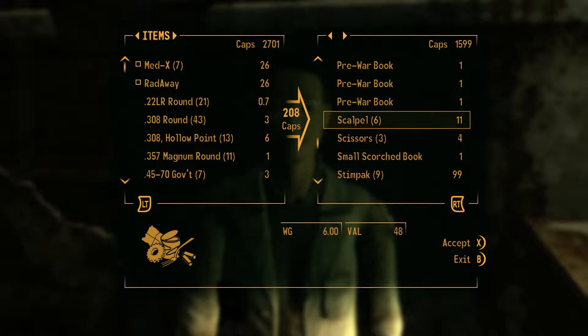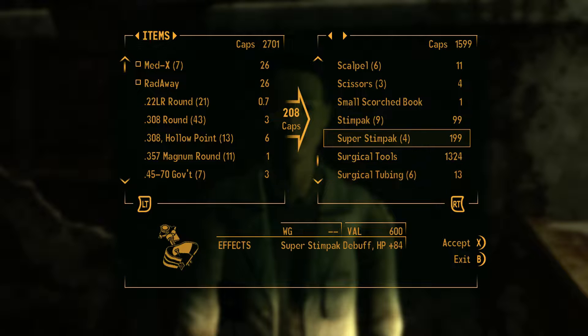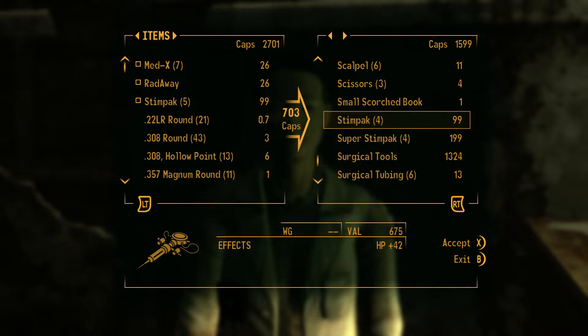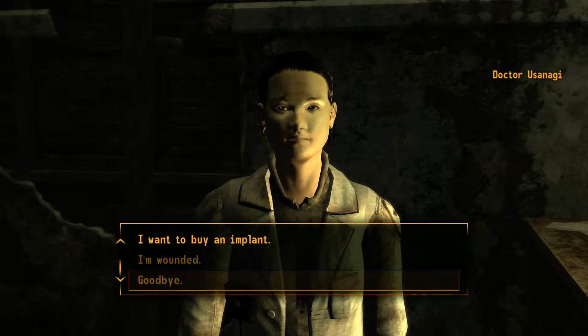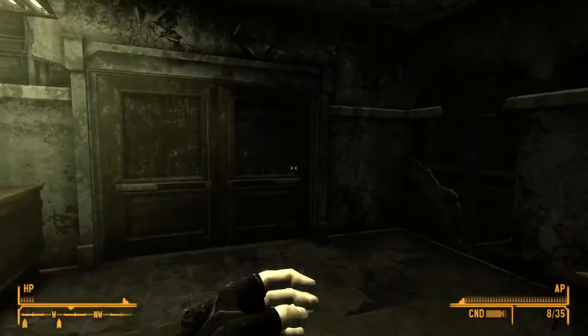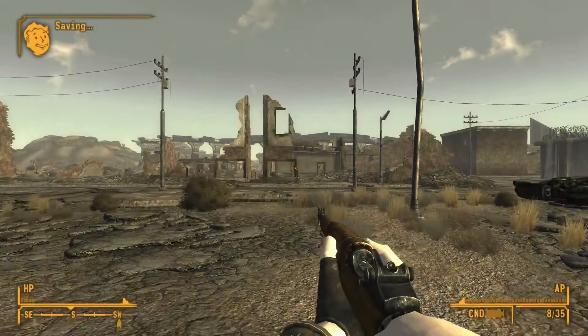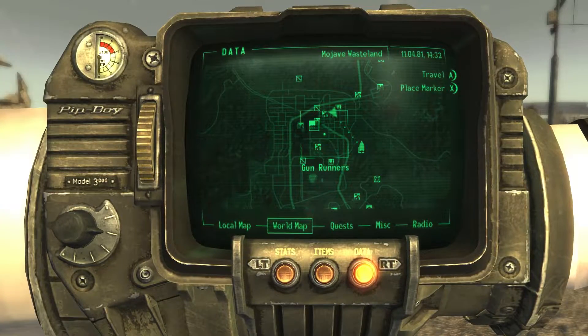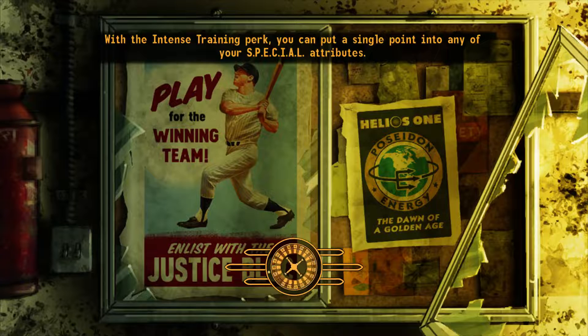We'll take the one rad away that's here too. There's no rad-X, but we'll take some — let's say five stimpacks. This is pretty expensive, but I'm hoping it'll be worth it. Now all we need is some ammo for our gun and then to go to sleep, because 35 rounds last time wasn't enough. So I'm going to get some more — I forget what ammo this gun uses, to be honest.